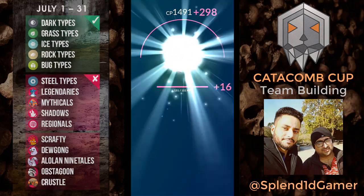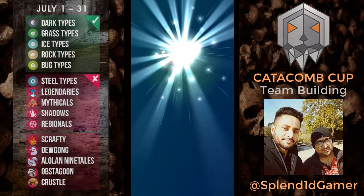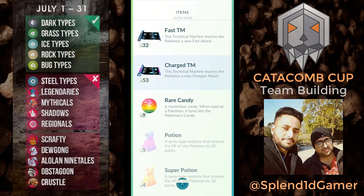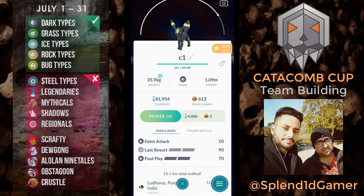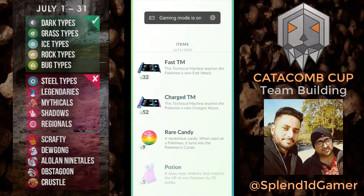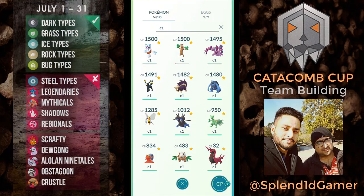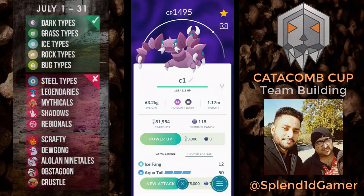We got 1491 Umbreon, and I'm going to give it a new attack — we need Foul Play here. We got Dark Pulse, which is pretty much equally good, but we need the faster charging Foul Play. We want Snarl as the fast move. Let's go to Fast TM — we got Snarl. We've got our Umbreon and our Pseudo Voodoo.